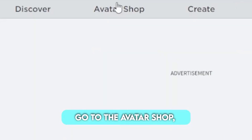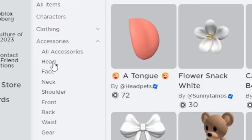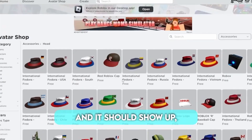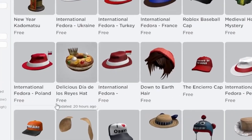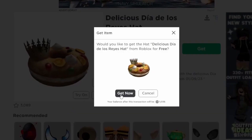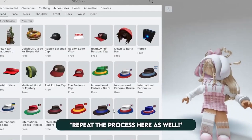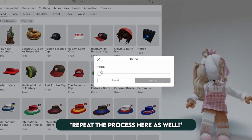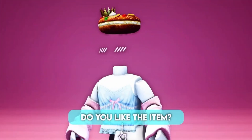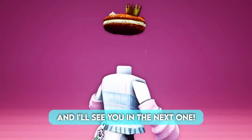Go to the avatar shop, head accessories, sort from low price to high, and it should show up. Do you like the item? Let me know your thoughts in the comments below, and I'll see you in the next one.